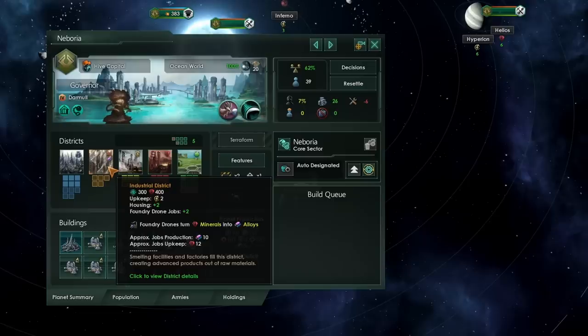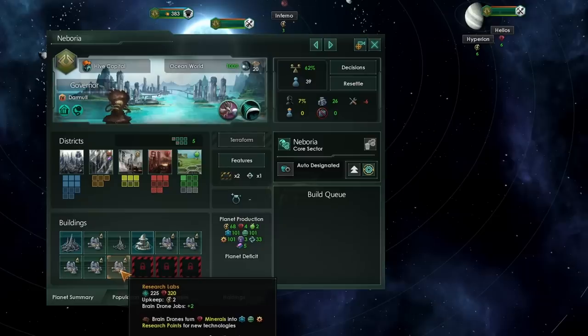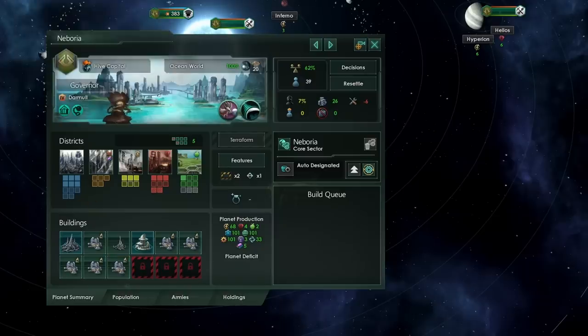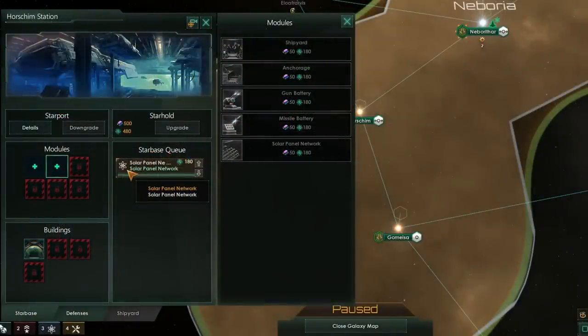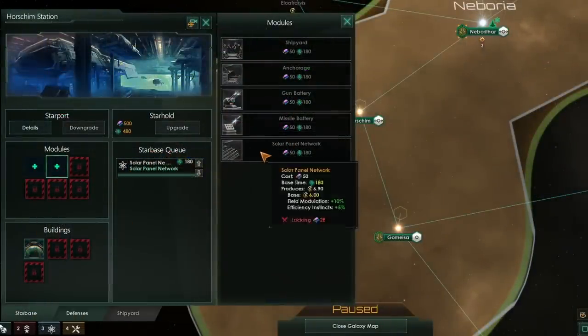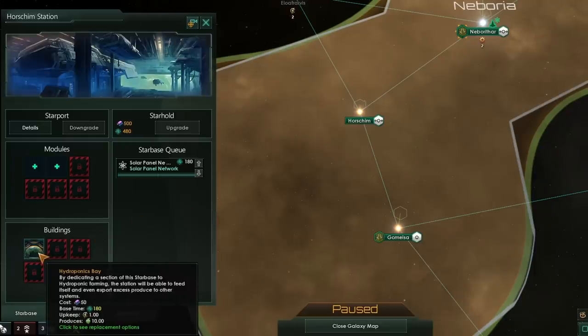At this point, we actually recommend that you demolish the industrial district on your capital. By demolishing this district, you will free up some minerals and workers that can now work at the sixth science lab. However, you can keep the industrial district if your space income is enough to maintain a stable economy at 50 minerals, and demolish it later. Don't worry about very low alloy income for a few months — your alloy world will be operational very soon. You should also make sure to build some star bases and turn them into economic powerhouses: put down the hydroponics bay building and the solar panel network, which grants a massive amount of food and energy credits from every star base. By around year 20 to 25, you'll want to have seven star bases, each with solar panel networks and a hydroponics bay, which should fully support your food income in the first 25 to 30 years.